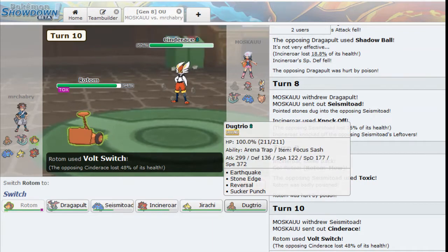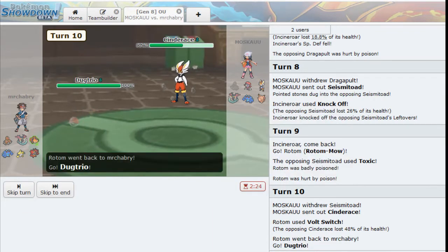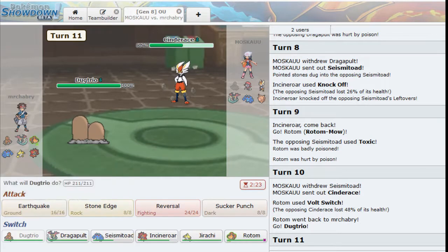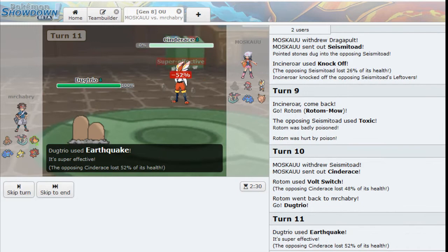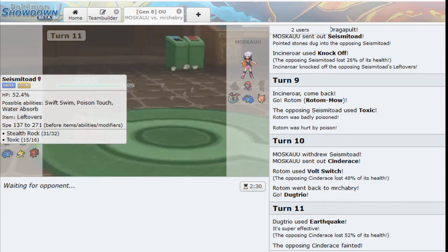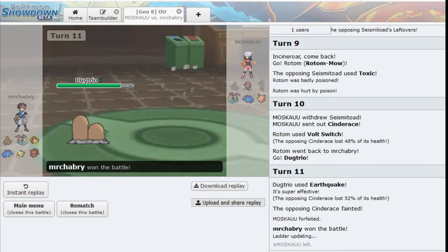Alright, this Dugtrio is going to be faster. We'll go ahead and lock the Cinderace down and take a kill - eliminate one of these threats that could actually end up becoming a problem later on. Cinderace has really good moves. Really the only Pokemon I've got that could give it some problems is Seismitoad, but Seismitoad's already taking quite a bit of damage. So we'll go ahead and take that Cinderace down. The match was forfeited. Nice.